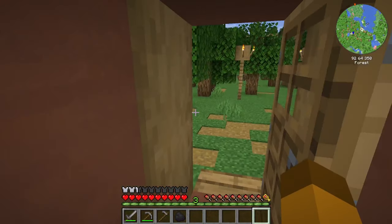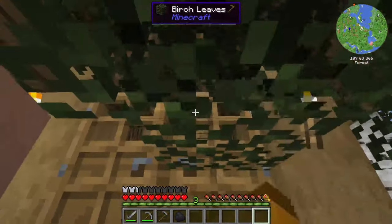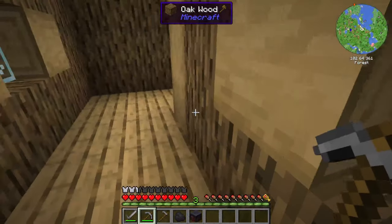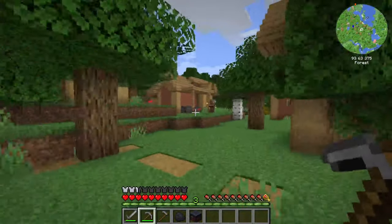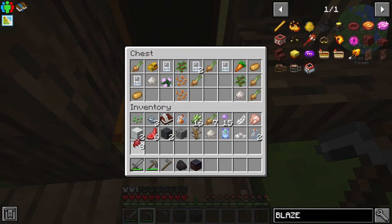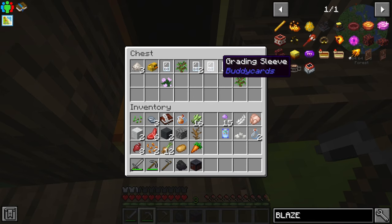It probably has a waystone as well - I thought that was a thing in this pack. Oh, a smithing table - we will need that. There are lootables in this village, which normally isn't the case. Beet roots will be fine. Potatoes, a carrot - always nice to have.